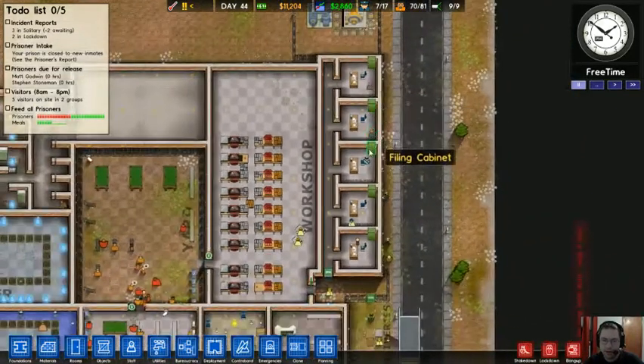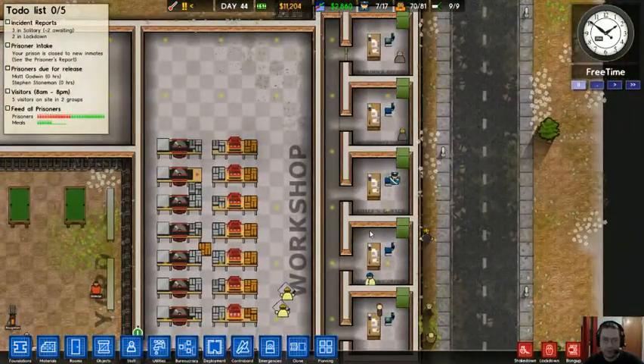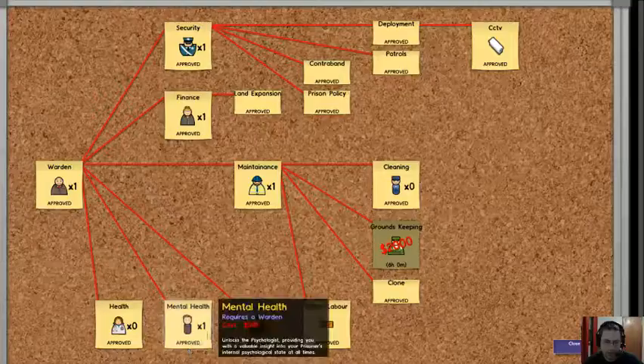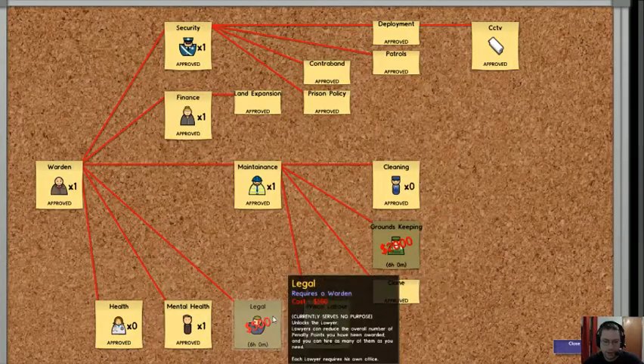These guys do minimal things, and once you've gotten the options they give you, they do nothing else at the moment. That's in this screen here — this is bureaucracy. You can get a prison lawyer right now, but it has absolutely no function. As you can see, it says right there: 'Currently serves no purpose.'